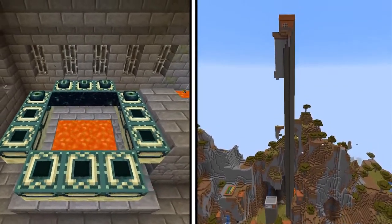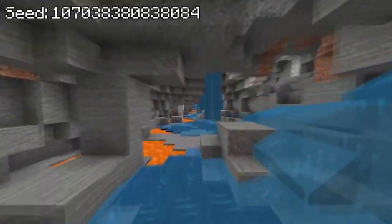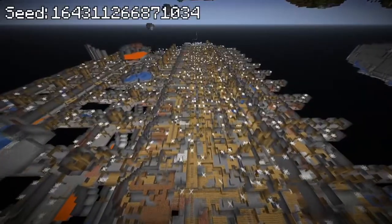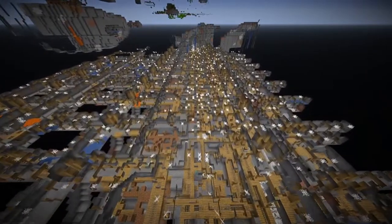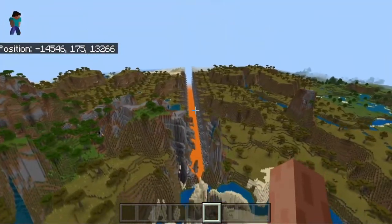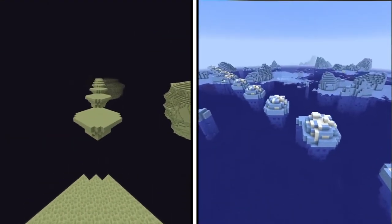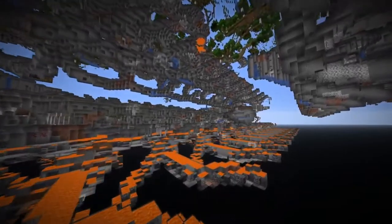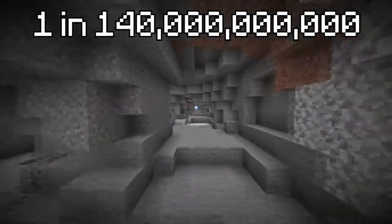Although some of the seeds we've looked at seem broken, they come nowhere near as broken as a repeating seed. Due to a bug in the game's code, certain seeds will repeat world terrain features across an entire axis infinitely. For instance, one seed had the perfect conditions to generate a repeated mineshaft that goes all the way to the world's borders. On Bedrock Edition, another seed formed a never-ending ravine with lava at the bottom. This repeating occurrence can even happen on the surface and in the End, as shown by repeating icebergs and End islands. The chances of coming across a repeating seed in a randomly generated world is 1 in 140 billion.